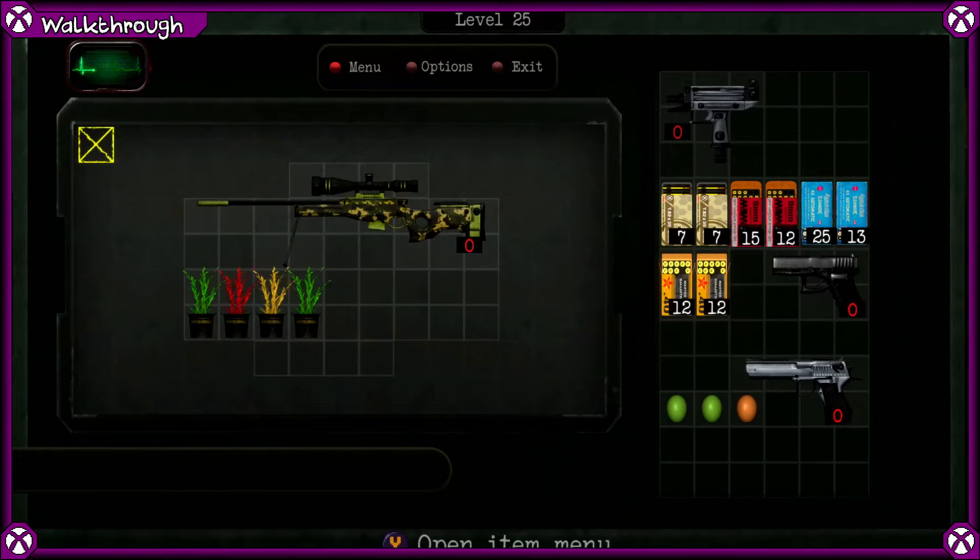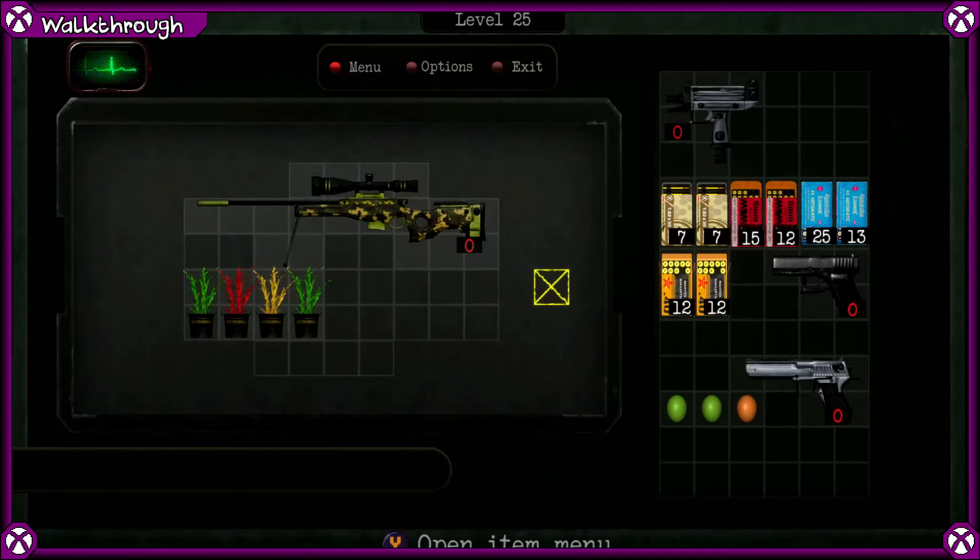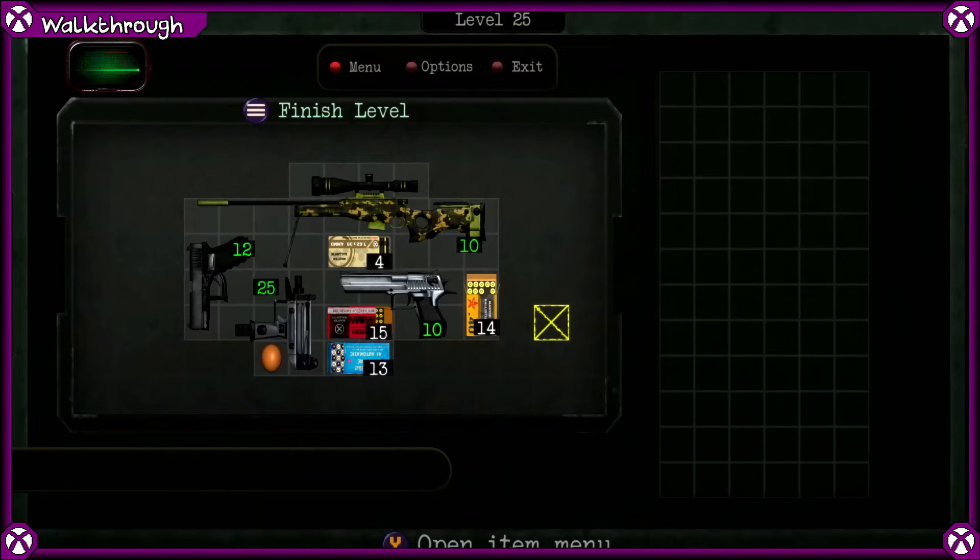We have a new sniper this time. Notice we have two eggs and two possible herbs — a green and a green, red, yellow. So you know what to do with those by now: eat, combine, eat, combine. Then it's just a case of filling up again. Here's the solution for level 25.